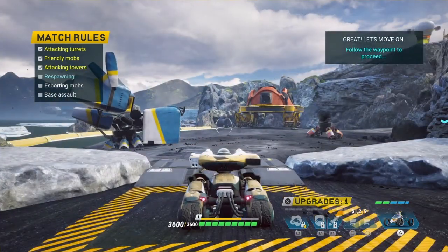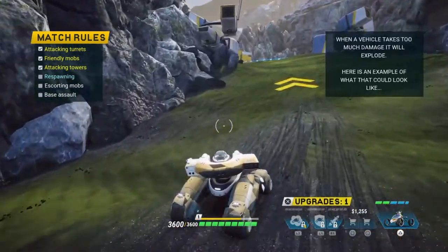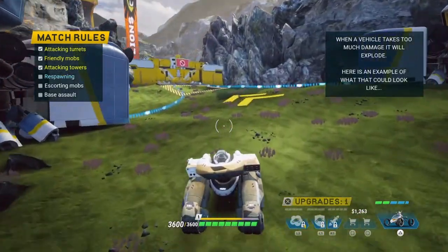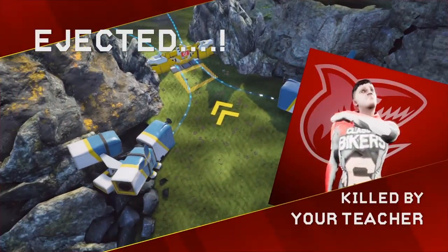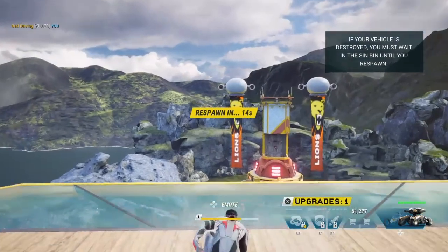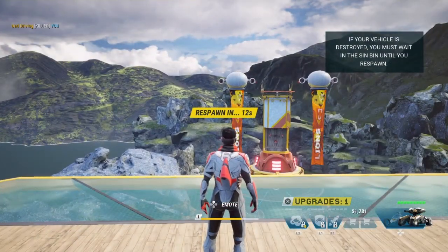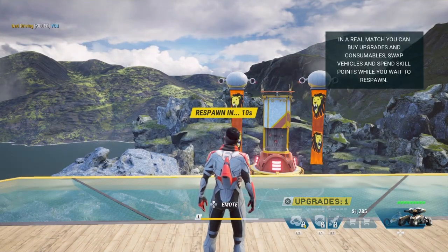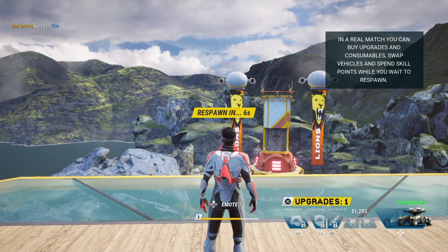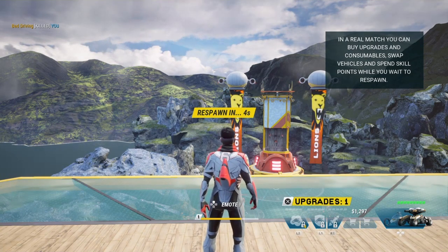Great, let's move on. When a vehicle takes too much damage, it will explode. Here is an example of what that could look like. If your vehicle is destroyed, you must wait in the sim bin until you respawn. In a real match, you can buy upgrades and consumables, swap vehicles, and spend skill points while you wait to respawn.